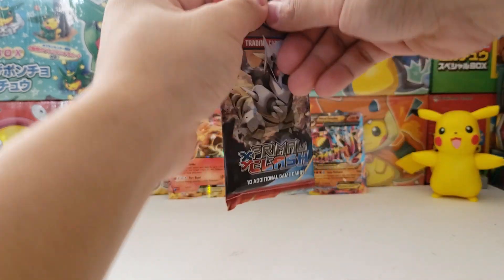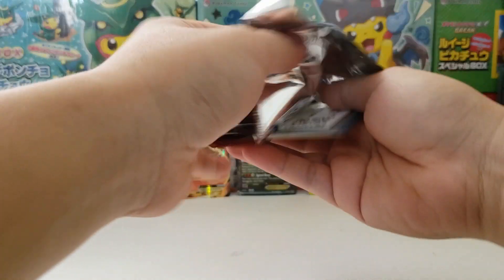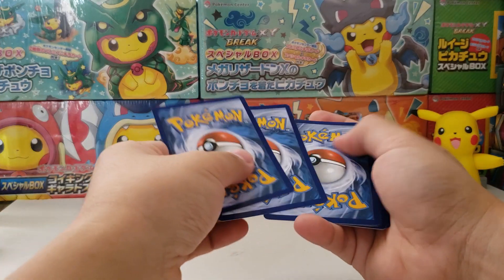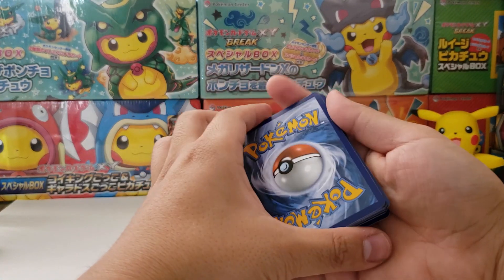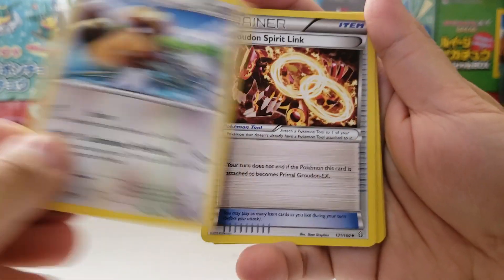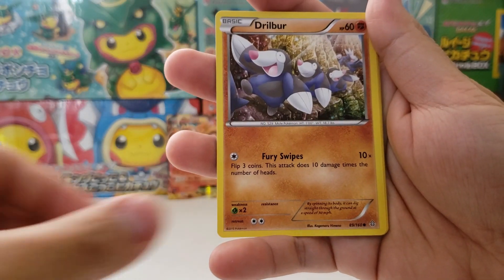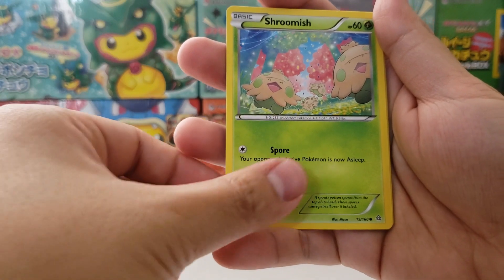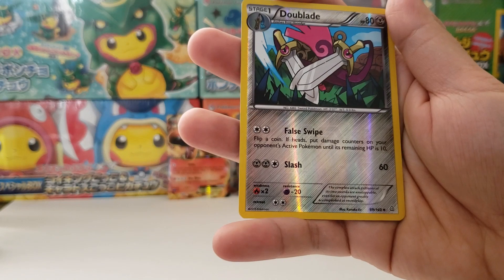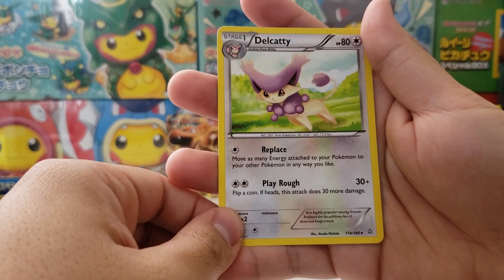Let's do Primal Clash now - we've opened up two Primal Clash packs already, so this one will be the third one. These packs have been pretty good to us. Honestly these EX boxes are still so cheap nowadays that it's not even that bad if you don't get anything good from them. Groudon Spirit Link, Masquerain, Nincada, Shroomish marching in line, Marill, Corphish, Dual Blade as the reverse, and Delcatty as the rare.